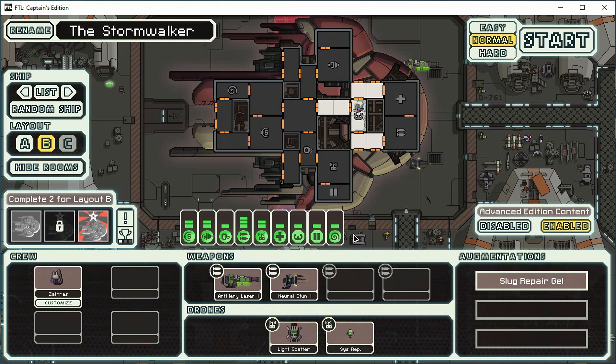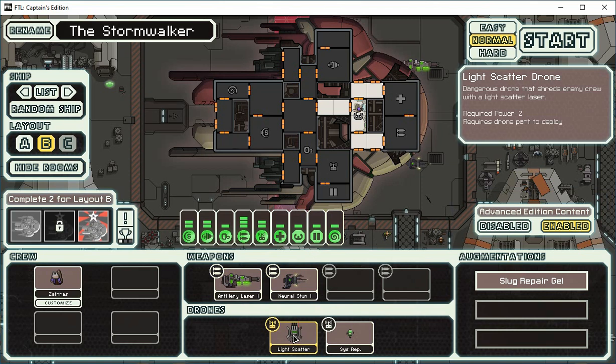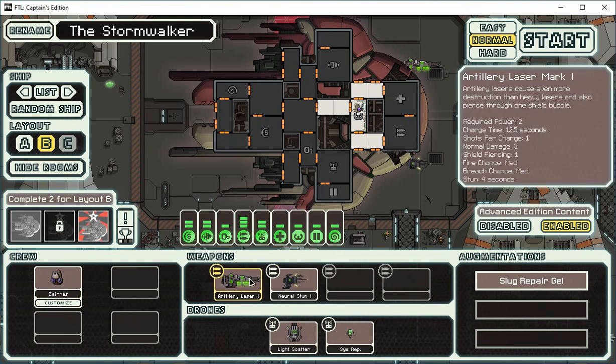The one drawback in this setup is that nothing pierces through two shields — but we're not entirely screwed. If it's a ship with crew, the light scatter could handle it by itself. But we're vulnerable if it's an AI ship, in which case we'd have to run. Pretty much any weapon that helps pick off one shield bubble to let our artillery laser get through will be helpful.